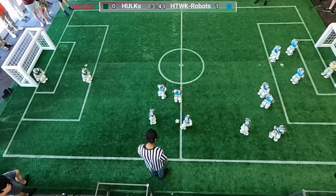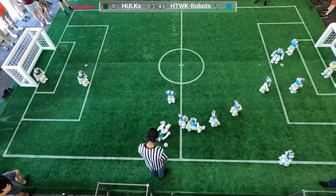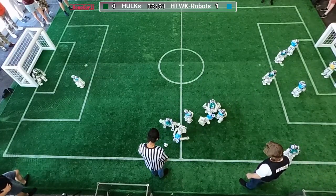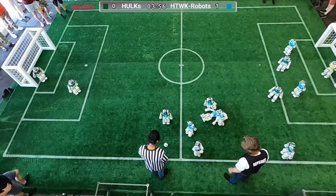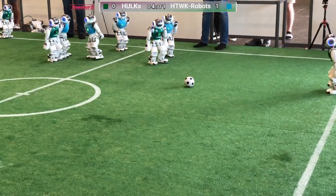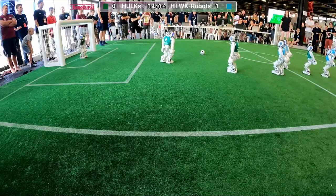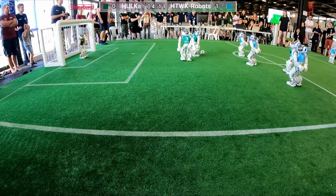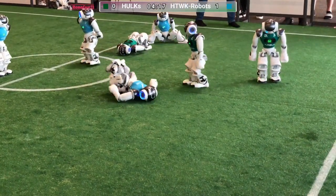We have three blue robots trying to overcome the defender, but the Hulks defender is quite strong and providing strenuous resistance against the opponent's offensive play. The green robot lost the ball for a second, but now they got it again. You can see the LED of their eyes blinking, meaning that the ball has been detected. Now they are going to pass it towards their strikers, but the blue team is covering any possible line of pass.